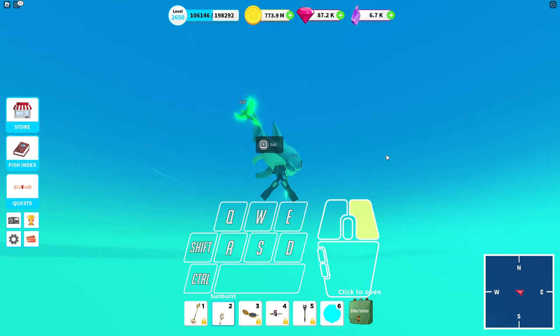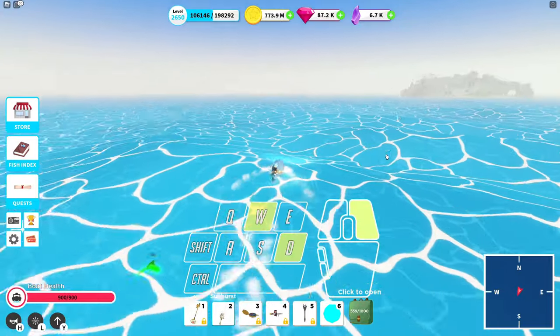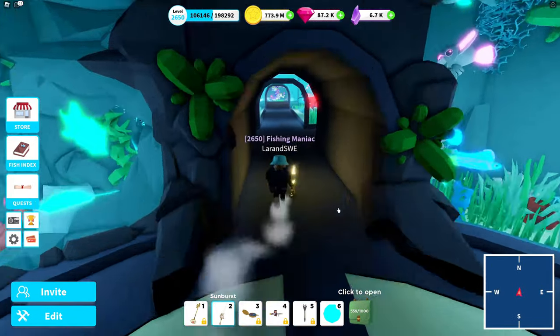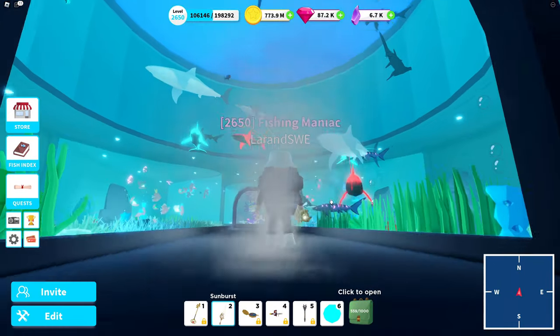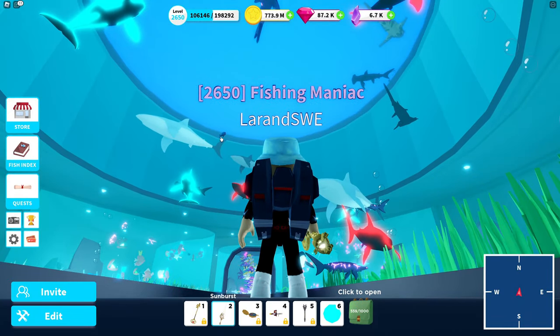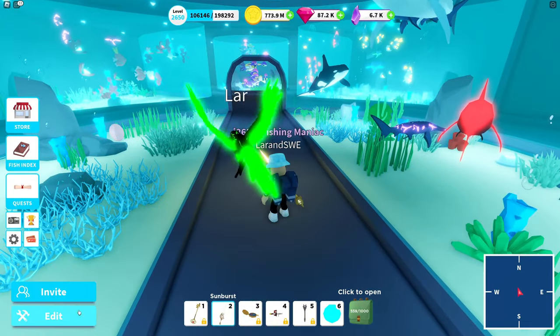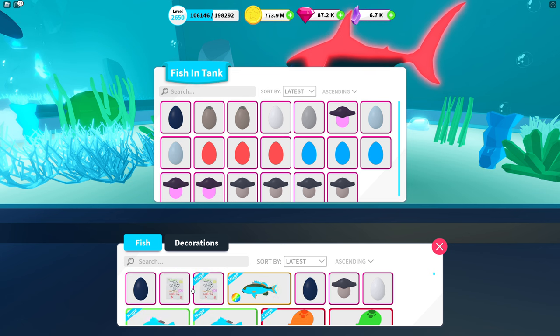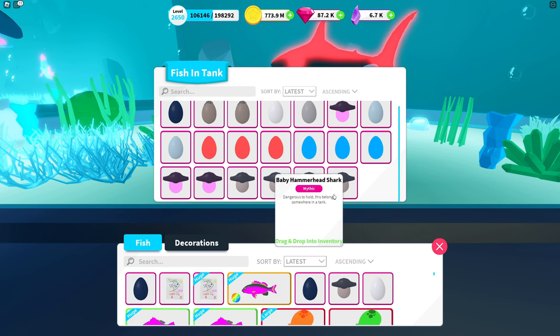Let's go put them in the aquarium — I think that's a great idea. Here we are in the aquarium. We already have one piranha up there, but we're gonna release two more. Go into edit mode, we have those two eggs, and we need to remove two slots — we can remove two hammerheads.